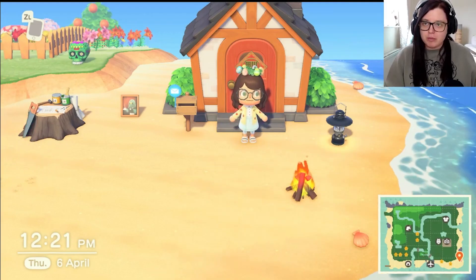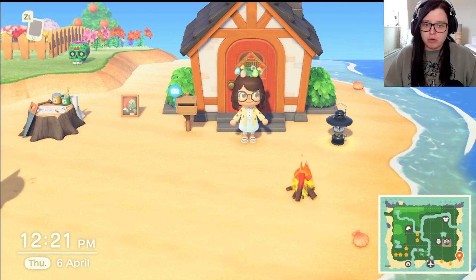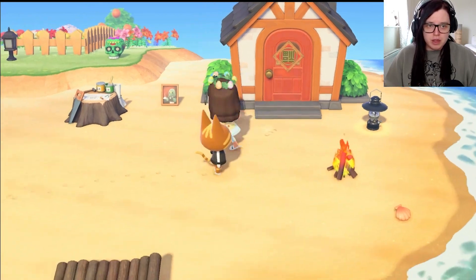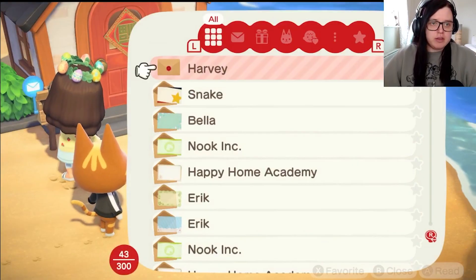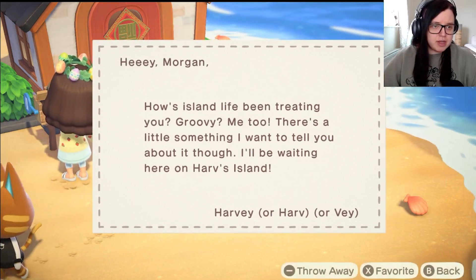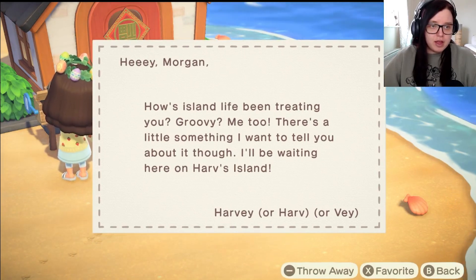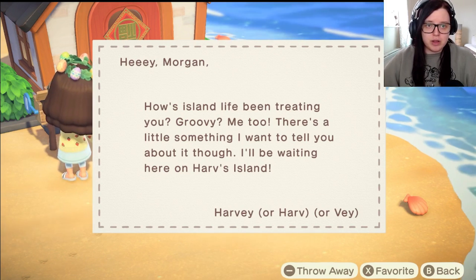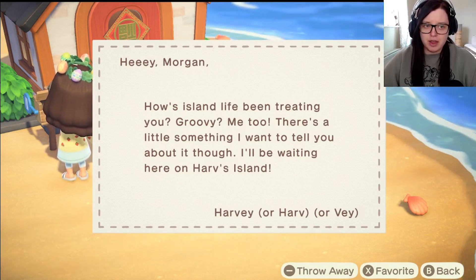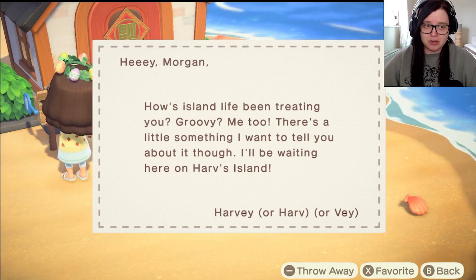Hi guys and welcome back to my channel, or welcome if you are new. Today we're continuing with Animal Crossing New Horizons. It's the 6th of April, a Thursday. Let's check our mail first — it's from Harvey. He says island life's been great and there's something he wants to tell us about. He'll be waiting on Harvey's island.